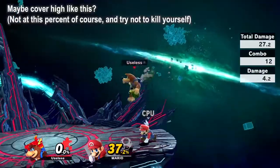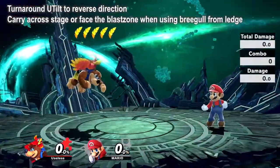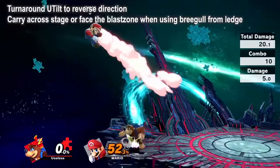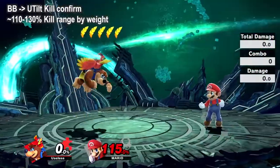Uptilt into instant double jump nair is great since it can be turned around and changes combo direction, and each link has a 1-frame gap and still connects. After low percent, you'll want to stop using uptilt so it remains fresh later for the old reliable.